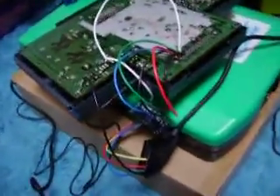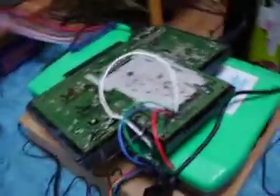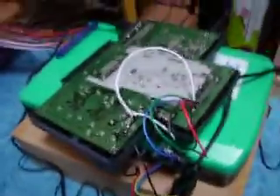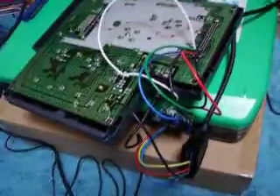Alright, so this is part one of a project I've been wanting to do for a long time, and that is a PC Engine RGB mod. By default, the PC Engine just outputs in composite, and it is actually one of the better composite output signals on consoles from this time.